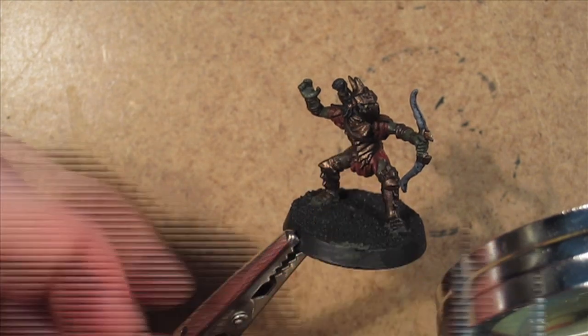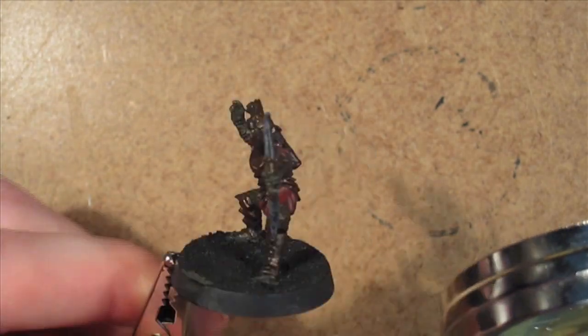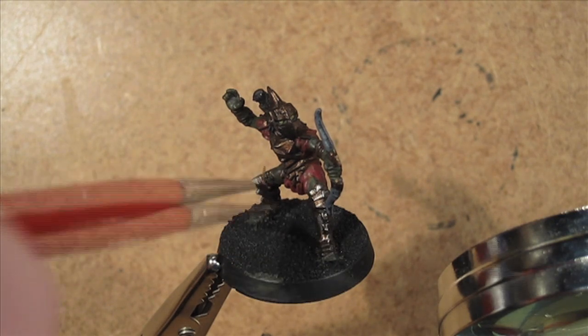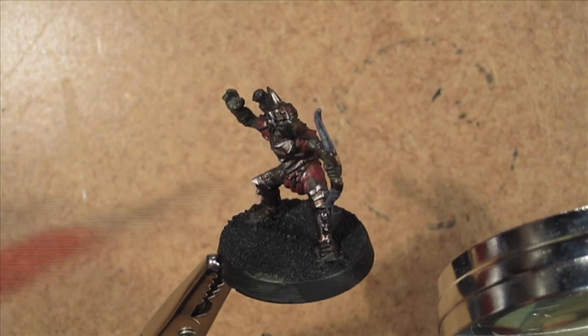On to painting stage 3 now, which begins with highlighting the armour with Boltgun Metal, layering the flesh with Catachan Green, highlighting the cloth with Mechrite Red, highlighting the leather with Bestial Brown, highlighting the hair and fletching with a highlight of Codex Grey, and finally layering the eyes with Desert Yellow.